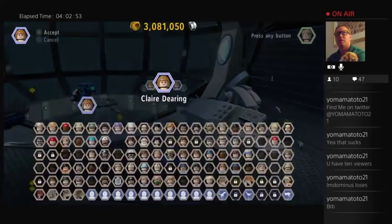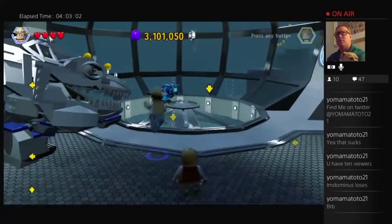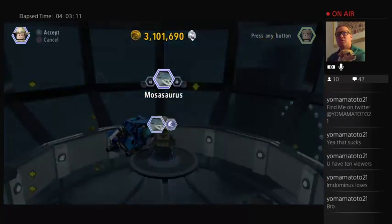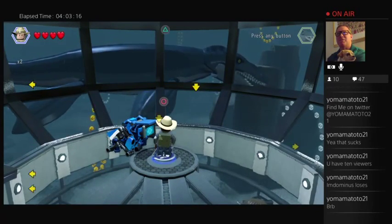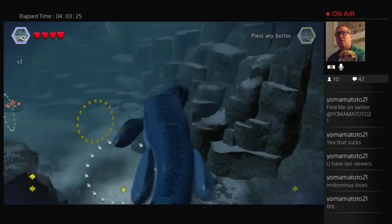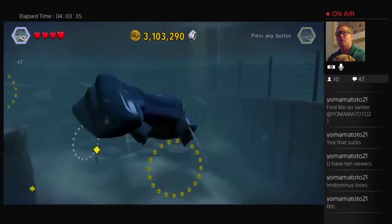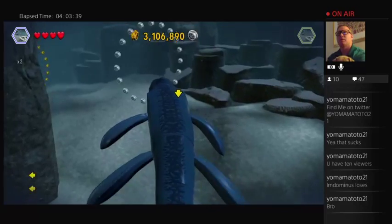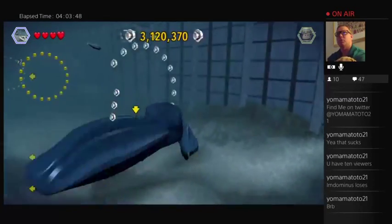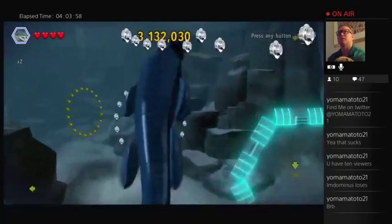Can I build that? No? Well, I know who can. There you are — can you build it? Of course you can. There we go. We're heading right down to the Mosasaurus. Here we are at the Mosasaurus pen. A lot of gold brick potential here. Here we go — and it looks like there's a race here as well.